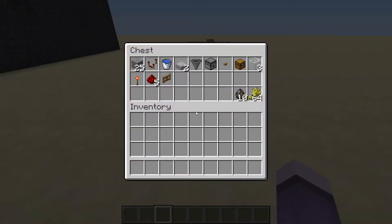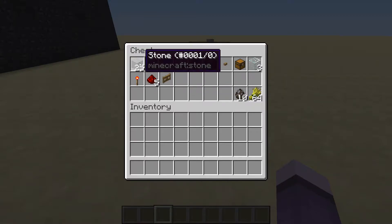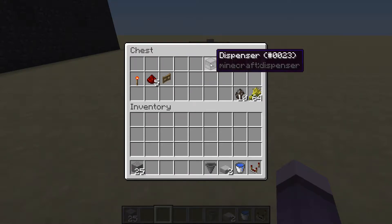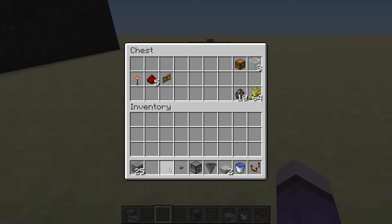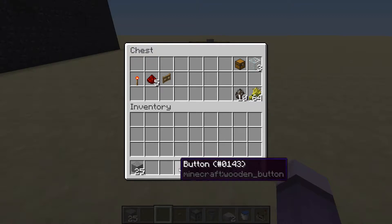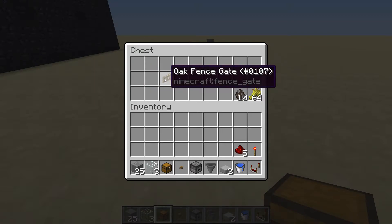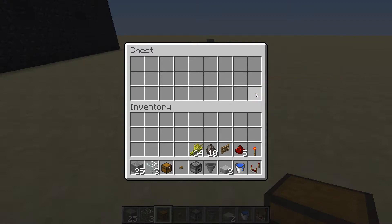Here are the materials you will need to build it in survival mode. If you're building in creative mode you can just copy the items, but in survival you will need: approximately 25 solid blocks of your choice, a redstone comparator, a water bucket, two stone slabs, a hopper, a dispenser, a button (wooden or stone), a chest, three blocks of glass, a redstone torch, five redstone dust, and a fence gate.